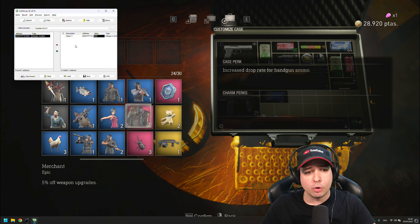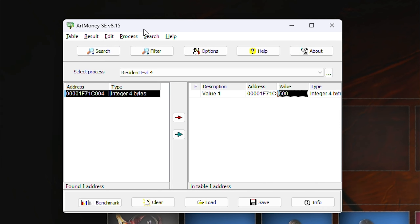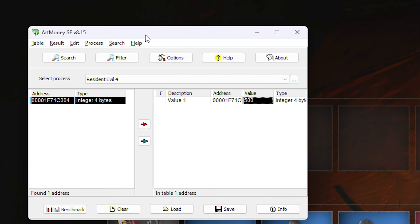Here's how it works. I have a program running called Art Money — I'll include a link to the download in the video description. It's a memory hack. You basically just search for a value — for example, if you have six coins — and then you filter the value after you spend them. In the end you get one value and this is the value for your coins. You can enter 500 and you will have 500 coins.